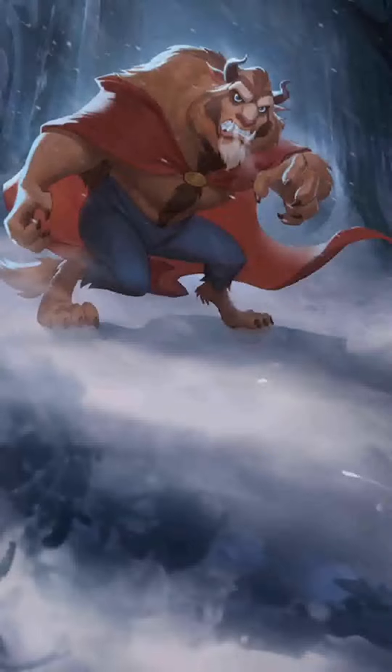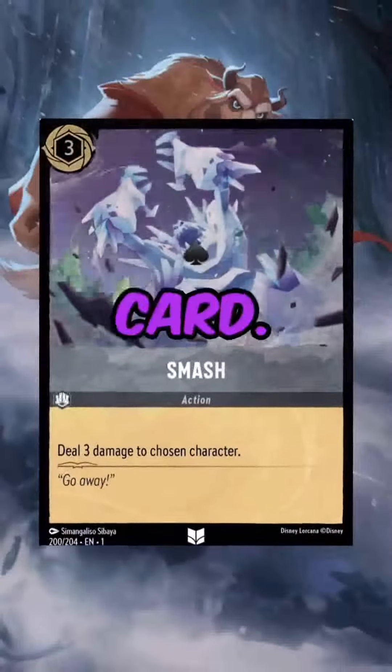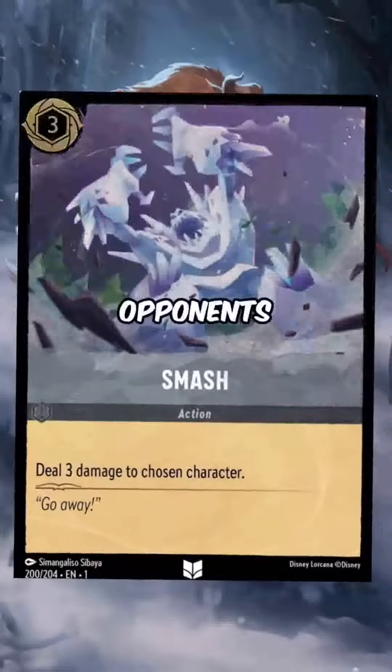Number one: the best three-cost Steel card is — you guessed it — Smash, an action card. If your opponent plays an invasive card, guess what? Smash. Hyrum enters the battlefield? Double smash. Smash Elsa, mini smash — smash every one of your opponent's cards.